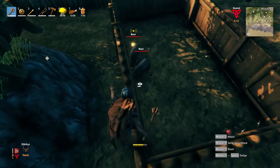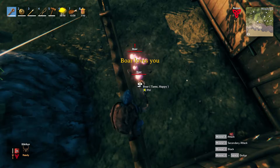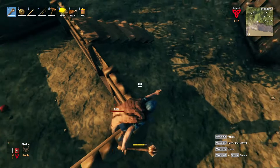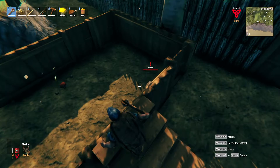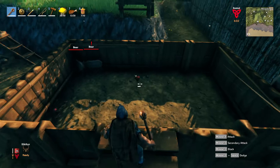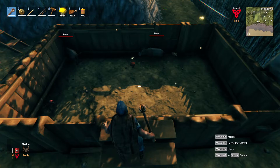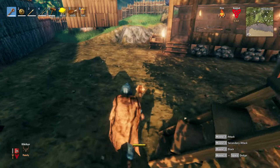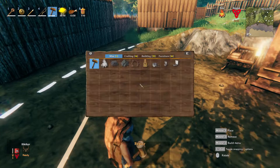Let's see what it says when it's tame — tame, happy! Oh, we can pet it! Boar loves you — I love it, that is so cool! We can pet it but it doesn't seem to have options for following you or anything. I think the idea is that once both are tame we can probably breed them somehow, and that way we have an unlimited supply of meat and leather. I assume that's how it works.